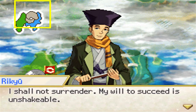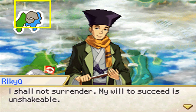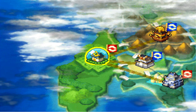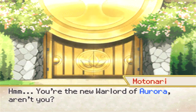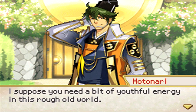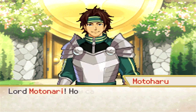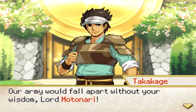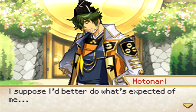The warlord says 'I shall not surrender — my will to succeed is unshakable.' I think his name is Rikyu or something like that. Blaze's army has appeared in Greenleaf. The warlord comments: 'You're the new warlord of Aurora, aren't you? I didn't expect you to be this young. Maybe it's time for my generation to step back.' His lord replies that their army would fall apart without his wisdom, and he reluctantly agrees to do what's expected.